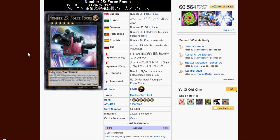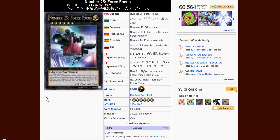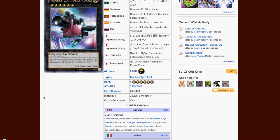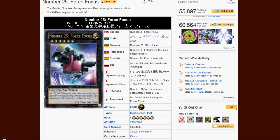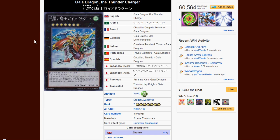Then we got Number 25, Force Focus. It is also a rank 6. The effect is once per turn, for either player's turn, you can detach one material from this card to target one face-up level 5 or higher effect monster your opponent controls, and negate the effect of that face-up monster until the end of the turn. Basically just a negation effect, which is pretty cool for effects you can't get over. But the restriction that it has to be a level 5 or higher effect monster is pretty limiting, because heroes obviously end up going to XYZ anyway. I don't really see the point of playing this one, but maybe it'll be teched somewhere.